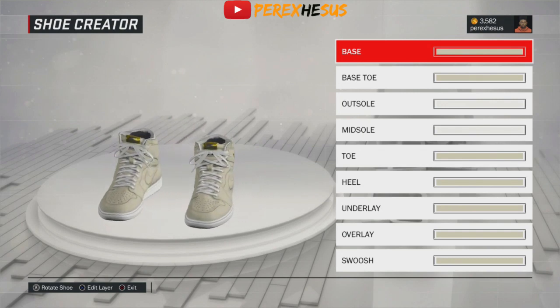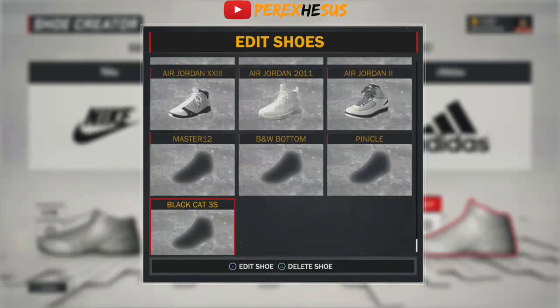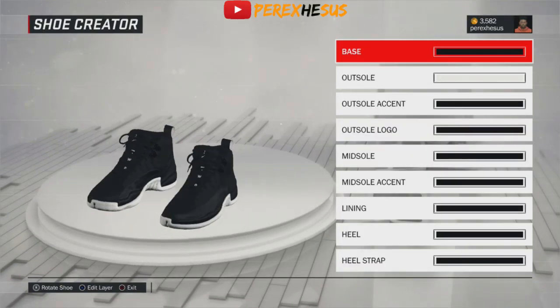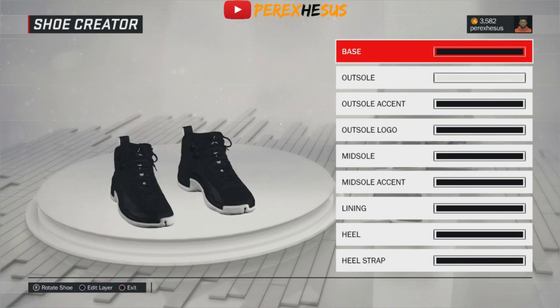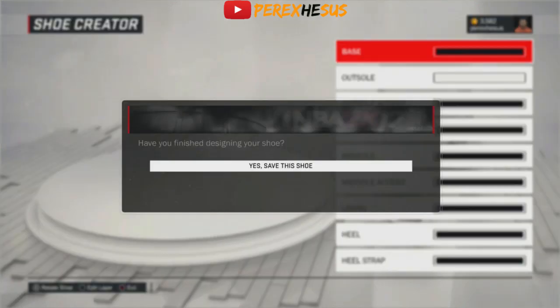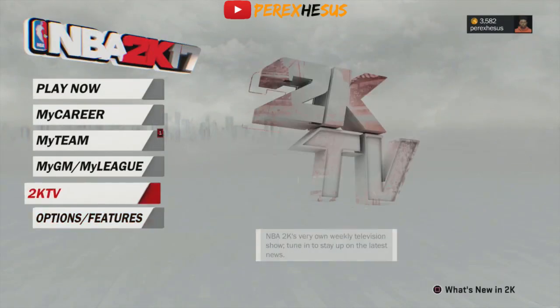These Pinnacles — however you say it — are flame. I had these in 2K16 too, I created them then, these are beautiful man. Every time I play a game somebody messages me like 'yo, how did you create those?' So yeah, I'm finna show y'all how to do this. I'm just showing you the sneakers that I have first.